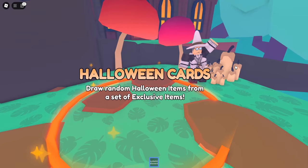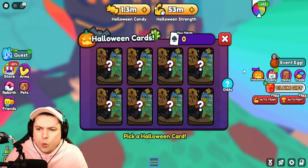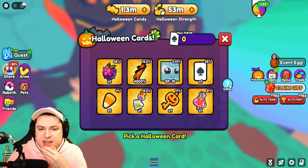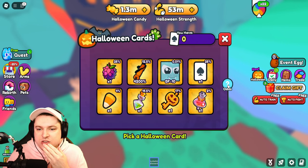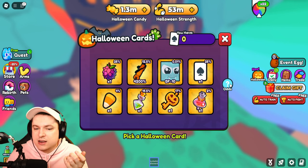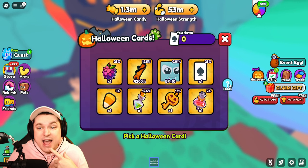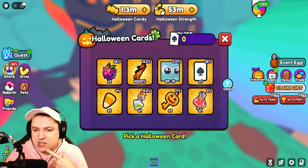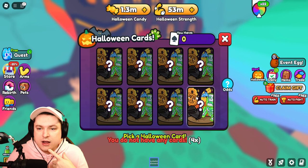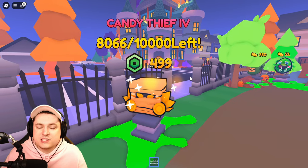The last thing in this area is the Halloween cards. You draw a random Halloween item from a set of exclusive items. We currently have zero cards. Looking at the odds, there are some arms, some candy corn, a best friend 10 pet at 0.01% chance, and other stuff. I don't have any cards yet — I'd assume they come from ghost hunting.